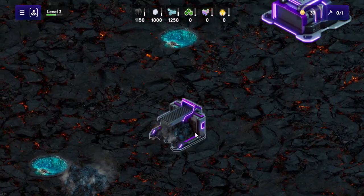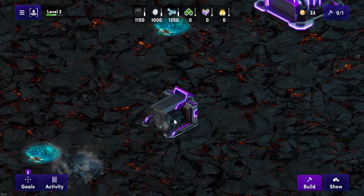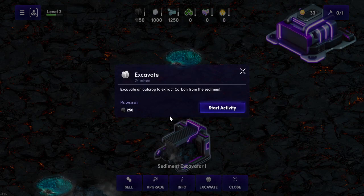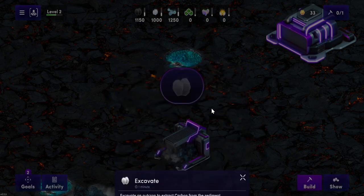The Sediment Excavator has a 2x2 tile space and a 1 minute build time. However, each time you upgrade the excavator this will increase the amount of carbon it produces, but it will also increase the wait time for it to finish.